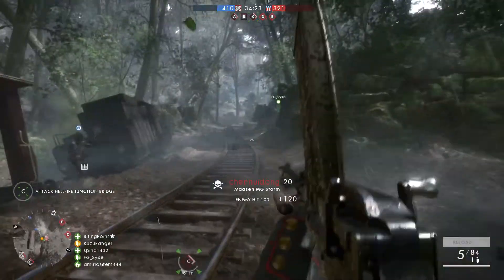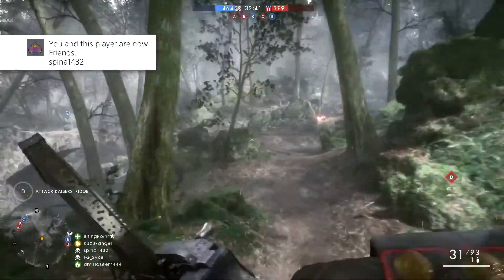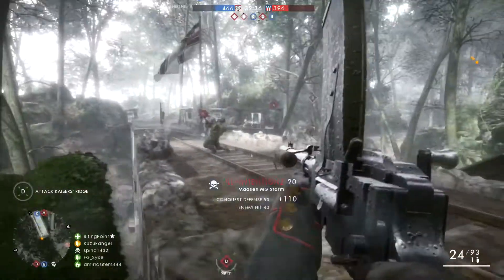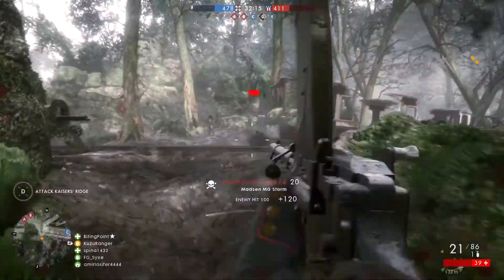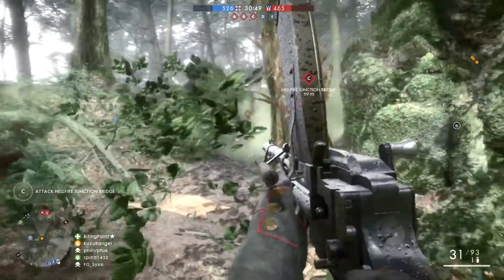For the main weapon, the Madsen is one of the best support weapons for close to medium range. The Storm is a variant of the Madsen that gives better recoil control, which you can unlock at support level 1. A lot of people will tell you the BAR is the best in class, but I'd argue that the Madsen may be just as good or better. Let's do a quick comparison to find out why.